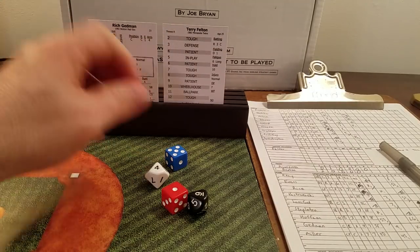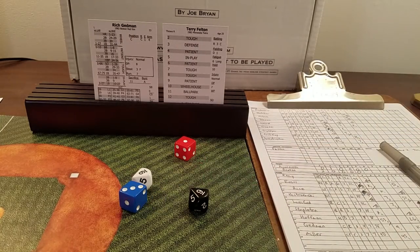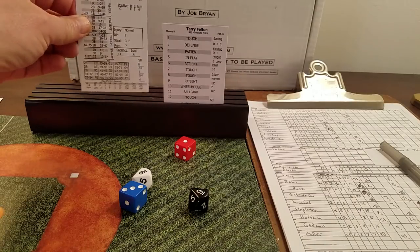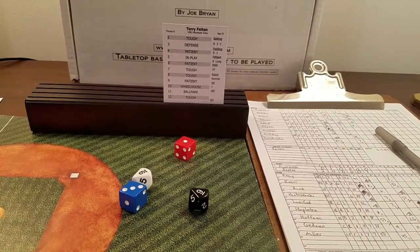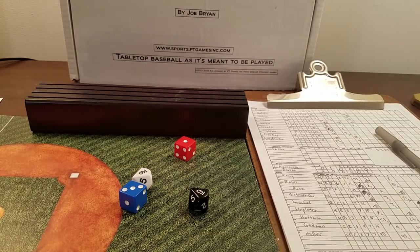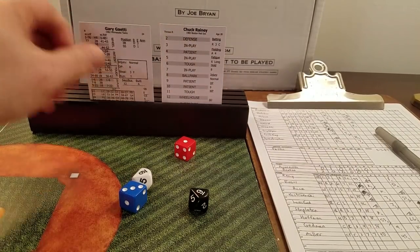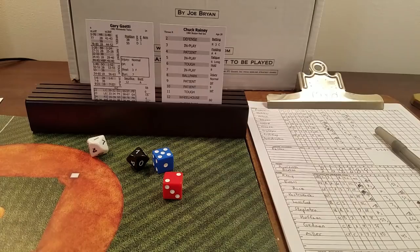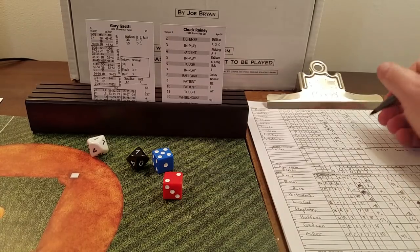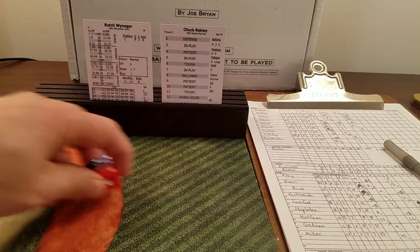In the 90s, you're pretty much out. Gedman — four is patient, 99 is a fly to left. Inning over. Six innings in the books, Red Sox 3, Twins 1. That might be all for Felton — if he's going to get a win, the Twins need to score some runs. Gaetti — seven is in play, 71 is a fly to center. Twins unable to do anything with Rainey, who's only given up one unearned run.